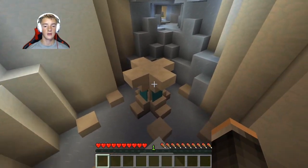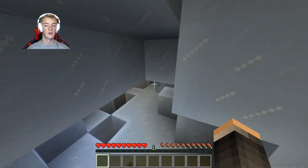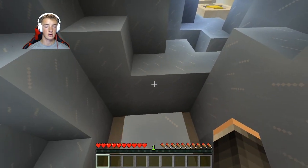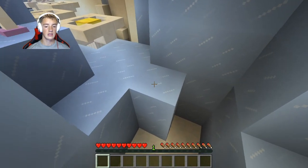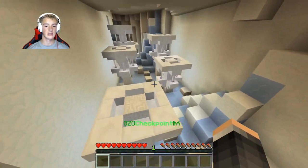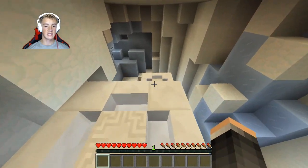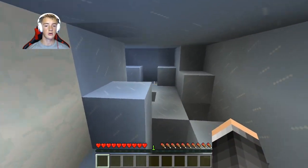All right. We made it. Jump. Jump. Jump. Okay. All right, we just need to go like this, and then like this. All right, we made it. Checkpoint. Yes. Checkpoint. Okay. Onwards into the ninja cave.